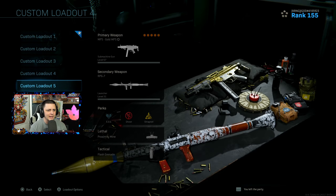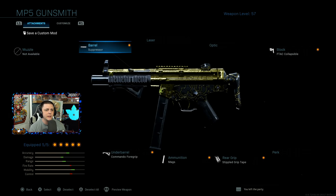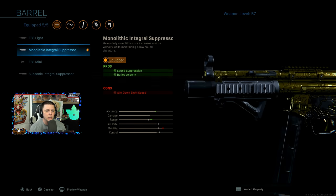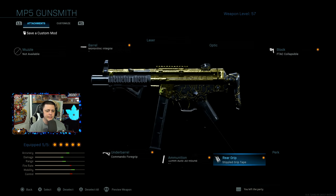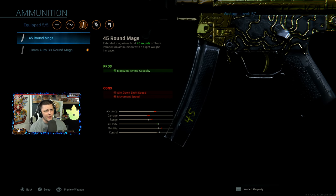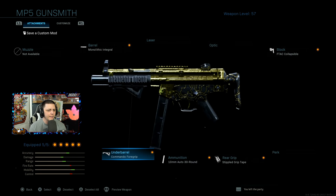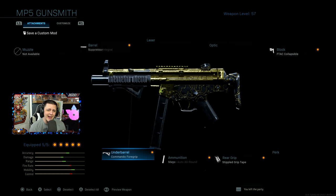The last weapon is the MP5. The best class setup is the Monolithic Integral Suppressor, the F-TAC Collapsible stock, Stipple Grip Tape, and the 10mm Auto 30-round mag. You could go with the 45-round mag, but the 10mm is just more powerful, especially at shorter ranges — you can actually get a two-shot kill, because the headshot multiplier bumps the damage up to 51, letting you kill someone in two bullets at up to about 10 meters. We also have the Commando Foregrip to handle the recoil.